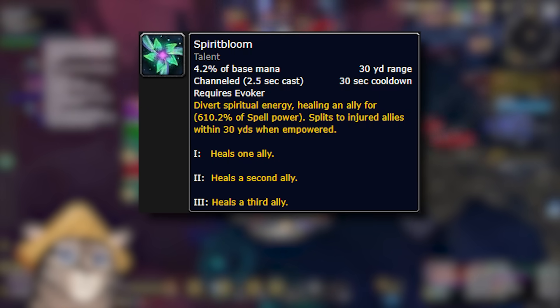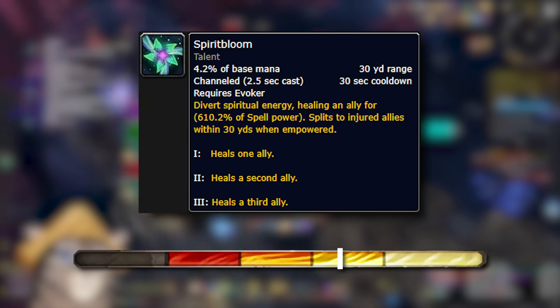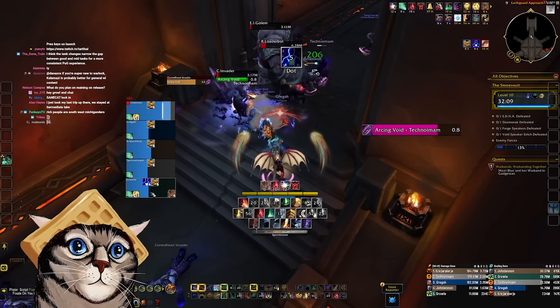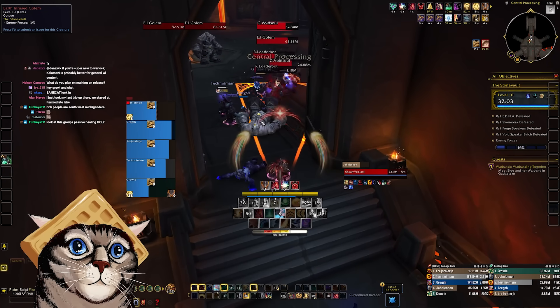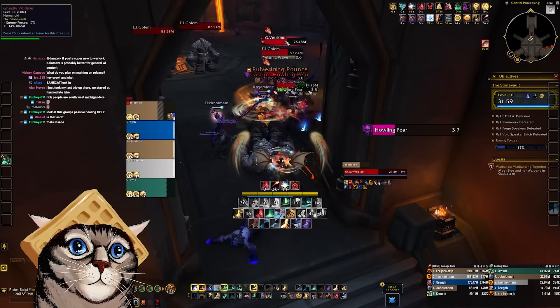Our main healing spell with this current dungeon build is Spirit Bloom. It's an empowered spell that will heal more allies the longer it's charged. Empowered spells are a feature unique to Evoker — they're essentially a longer cast time spell, but they can be interrupted along the way and you still get partial benefits of the spell depending on how long you charge. This can be used if you suddenly have to get out of a dangerous ability, or you can short charge it on purpose if you choose.